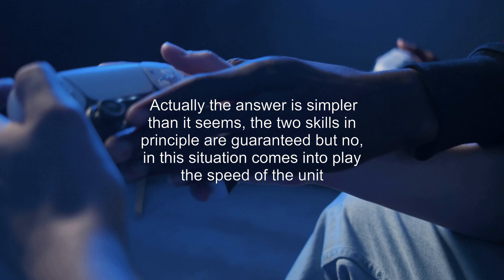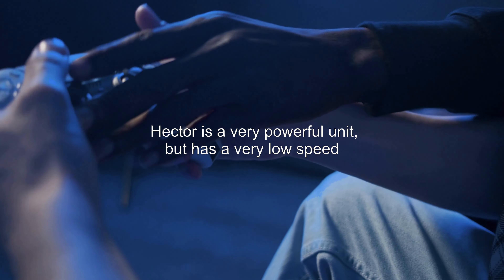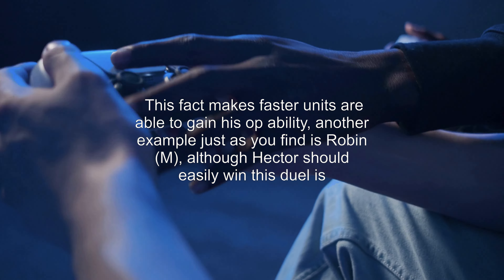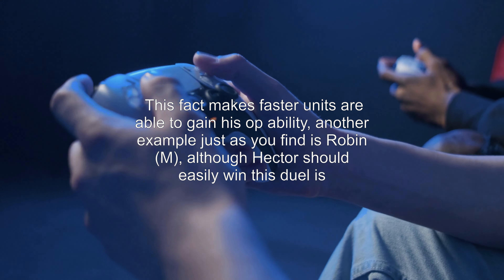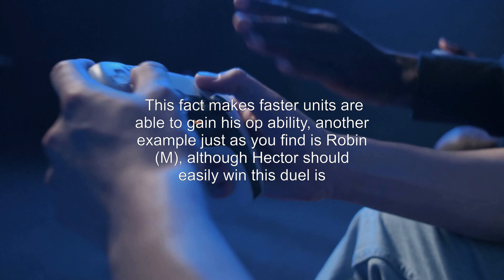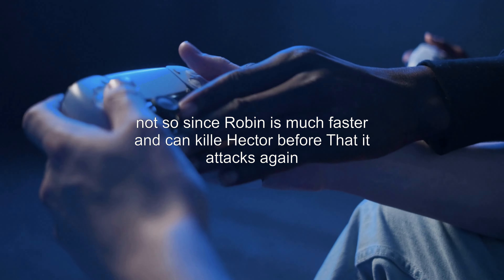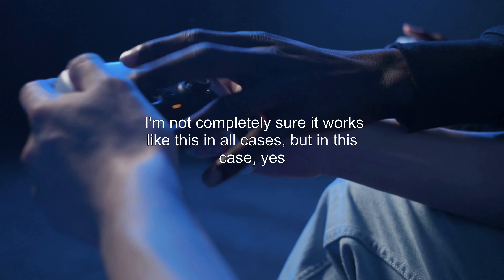Skills that cause doubles include: breakers, Bold Fighter, Vengeful Fighter, Rash Assault, and Quick Riposte. Skills in opposing categories will cancel each other out. You can also have multiple of either category, but only one skill will cancel one other skill. So if you have Armoreds, Wary Fighter in the B slot, and Quick Riposte in the seal slot, Armoreds and Wary Fighter cancel each other out, but Quick Riposte will still allow a follow-up.